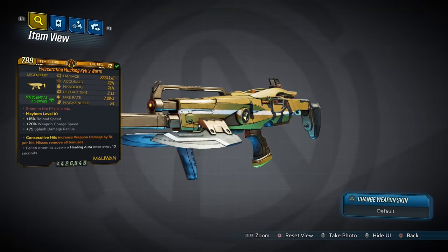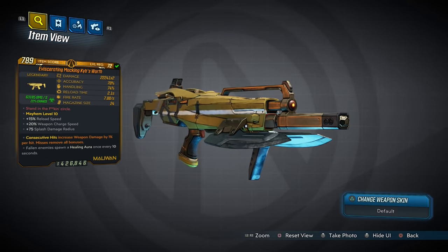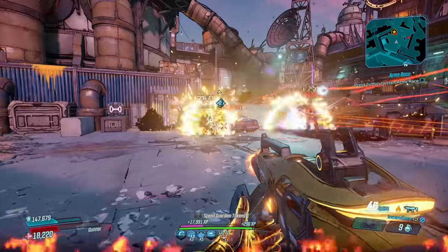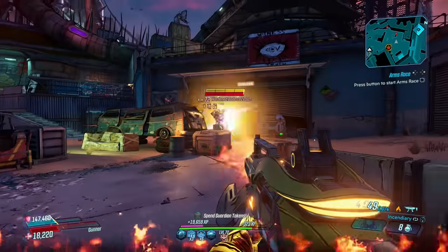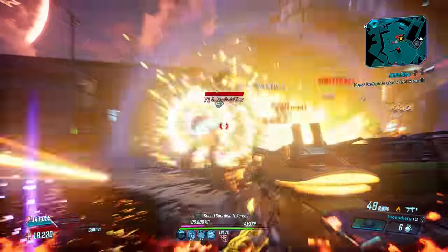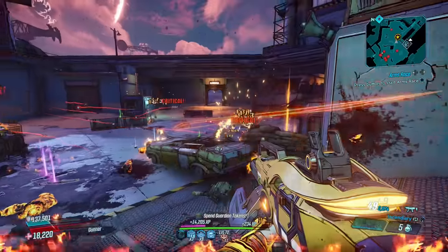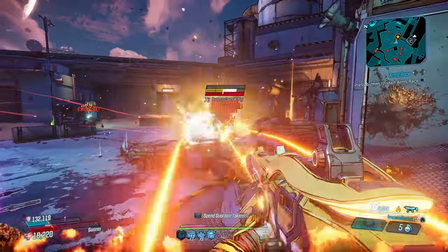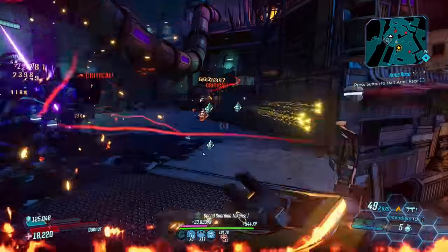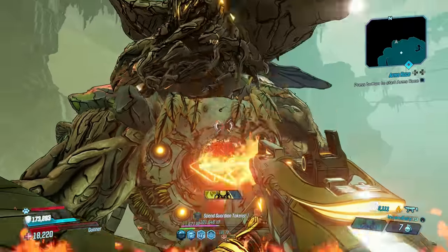Now for the Kaoson's worth — the splash damage SMG that comes in all elements and can only be dropped by Wotan, the final boss of the Maliwan Takedown. The Kyb's Worth fires either two or three arcing projectiles that explode on impact, dealing great damage. It's a purely splash damage SMG that deals its maximum damage all of the time, enhanced through its multiple pellets. It sits close to the other top-tier Maliwan SMGs but generally feels a lot better to use while dealing the same heavy damage.